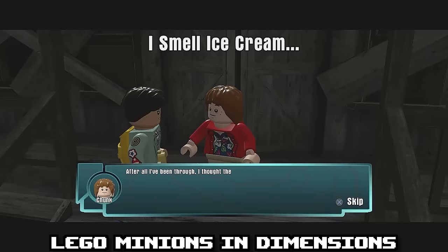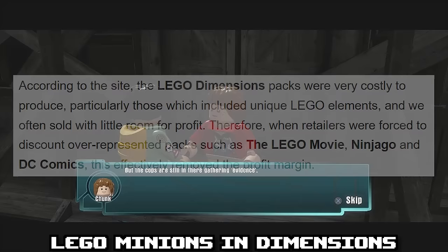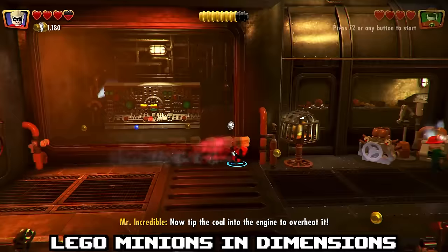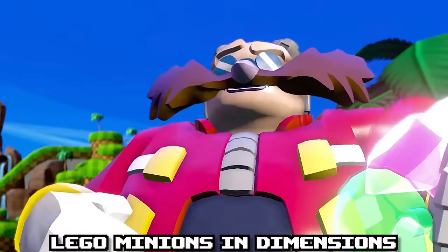LEGO Dimensions was a very expensive game to buy and also make, featuring tons of different IPs all in their own little world. The game got so big and was taking up so much time that LEGO had to stop working on it to allow themselves more time to make other games. One of the rumored cancelled Dimension packs was based off of Despicable Me's Minions, as well as another potentially based off of Shrek. The reason this seems believable is because Mega Bloks already had the rights to Minions, and with Sonic also being playable, Minions doesn't seem too out of the way.